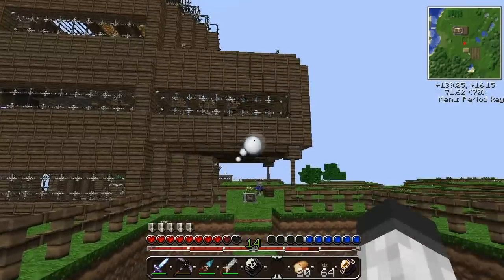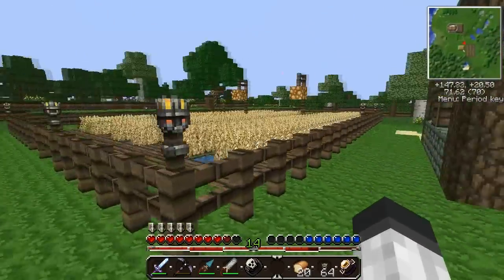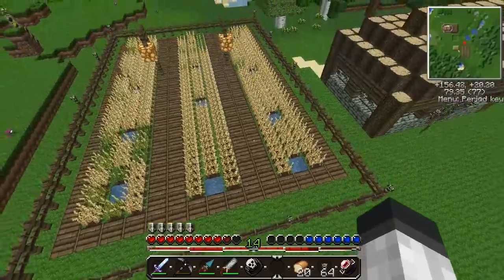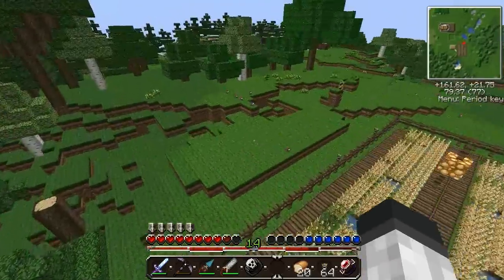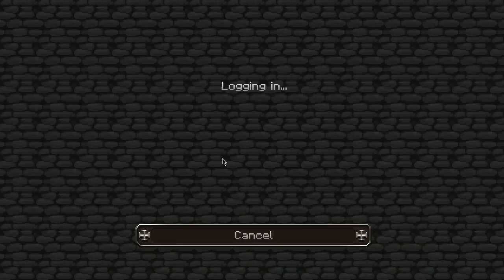Snowballs — I have to get rid of them, so I throw them at you. Our wheat farm looks really nice. I was actually thinking about expanding it soon.